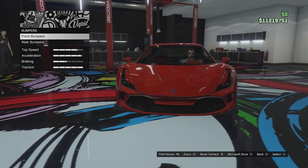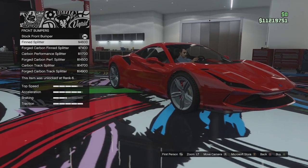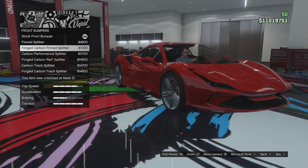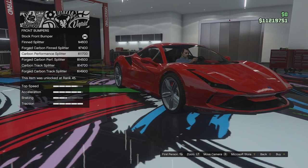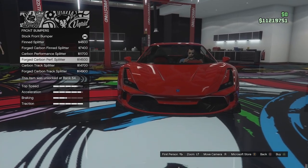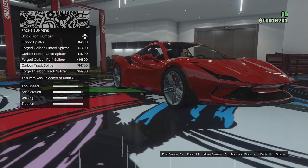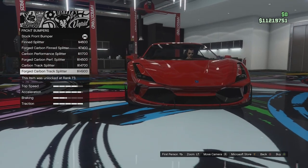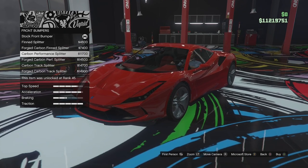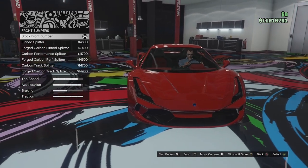Let's have a quick look through the customization. Bumper options to start off with — we've got the stock bumper, a finned splitter with some little fins on there, the forged carbon fin splitter, the carbon performance splitter, the forged version of that, and a track splitter which adds some little strip braces on the front. I think I like the stock one, to be honest — it looks the nicest. Maybe we'll add some fins to it just to choose a different option.